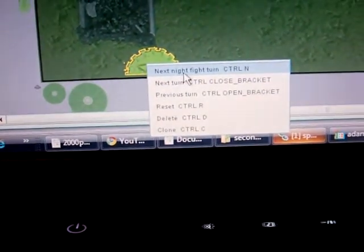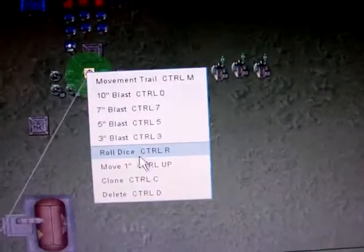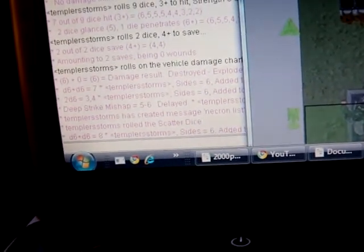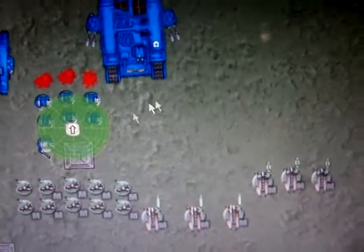You can right click and go to next fight turn and advance through. There's also a scatter die — that has to be one of my favorite features. Let's say we've got this blast template, putting it on this Necron Warrior here. Set the scatter die right on the guy, right click, and roll dice. It comes up with an arrow. Then I roll d6 plus d6 — I got 8 inches, minus my ballistic skill 4, so this little die is going to scatter 4 inches. Count 1, 2, 3, 4 in the direction the arrow's pointing, then put the template over it. It's super easy. You can zoom in to see who's underneath the template — it's really, really convenient.